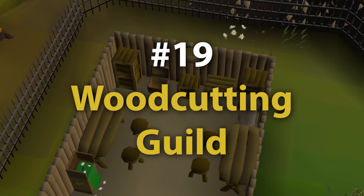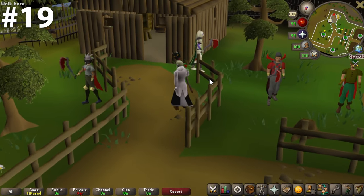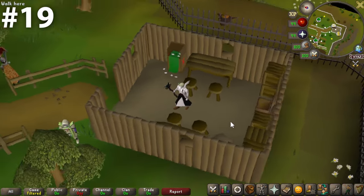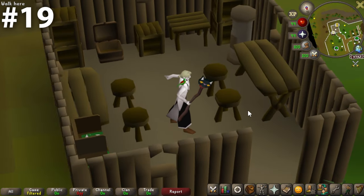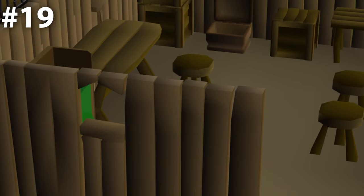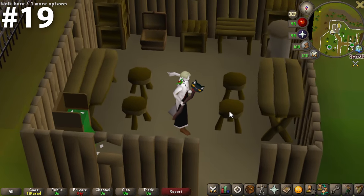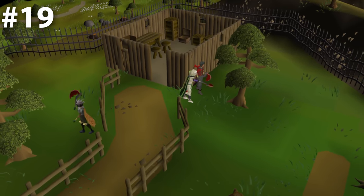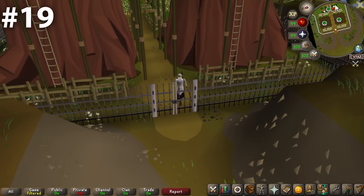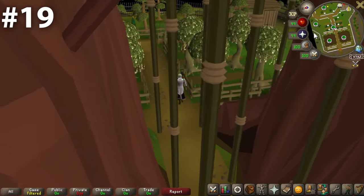Coming in at number 19, we have the Woodcutting Guild. Of all the guilds, I actually think the woodcutting guild is a little bit overrated, and this bank chest room is not that great either. It's a little small — there are tables and stools, and people are going to be sitting in here. The woodcutting guild is perceived as a very peaceful place, but this is a highly trafficked area. You're going to hear a lot of axes chopping into trees. Right outside this bank is some prominent yew trees that players frequent, so it's just a noisier area.